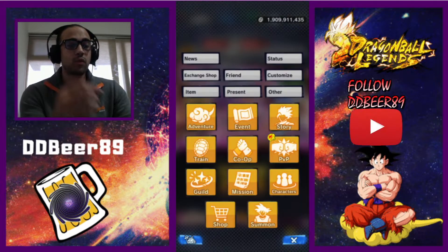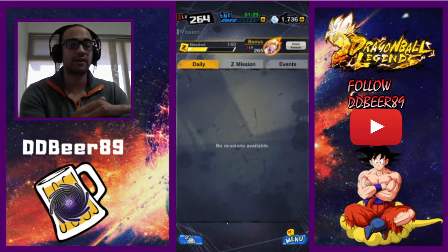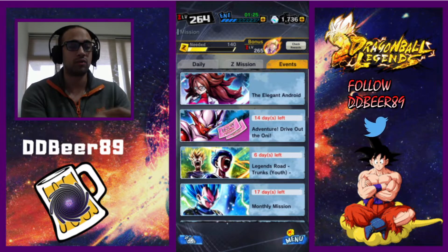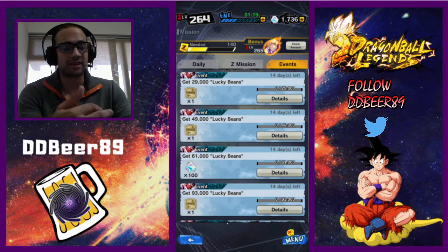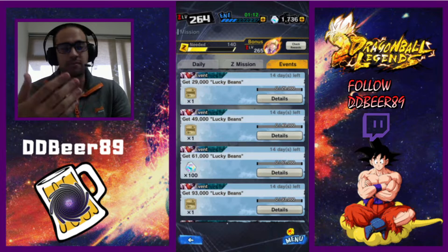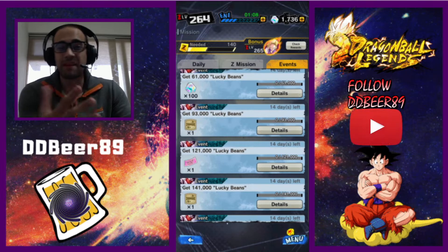In the missions it should be the second category down in the events. It's pretty much part two of it — we've already done part one. If you haven't been able to log into the game, make sure you go to the game store and update it. There are five tickets and 500 chrono crystals — those are the main things I'm really looking forward to.